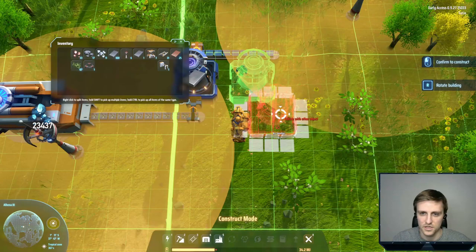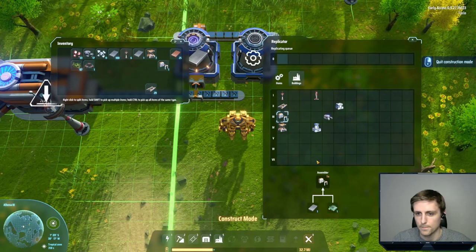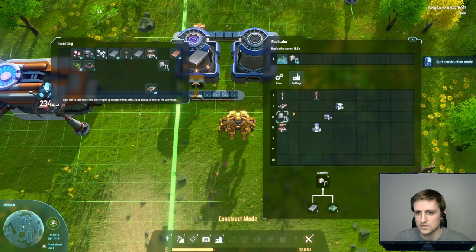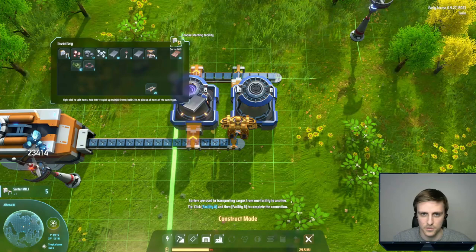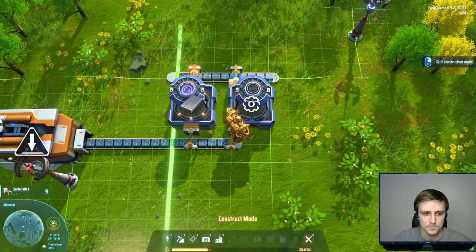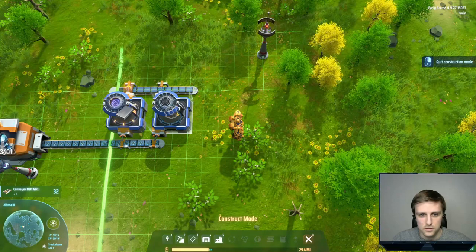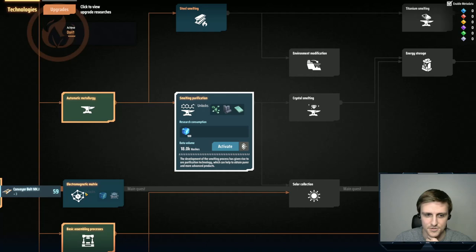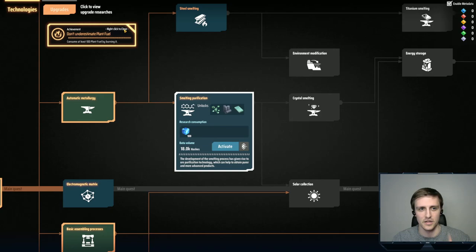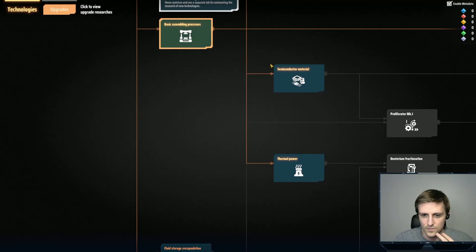I'm getting the hang of it. It is pretty self-explanatory overall if you've played games similar to it before. I kind of understand what's going on. I want to try and automate tech, but I don't really know what's going to be needed. An electrodynamic matrix. Don't underestimate plant fuel — I have not underestimated it, because I have used it. That's a second achievement. I've already got two achievements in the first 30 minutes of playing.